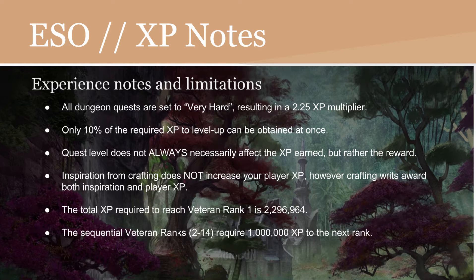There are some notes and limitations on experience. All dungeon quests are set to very hard, resulting in a 2.25 times XP multiplier. However, only 10% of the required XP to level up can be obtained at once — meaning if you go into a dungeon, you cannot obtain more than 10% of your next rank in that dungeon, even with the 2.25 multiplier. Quest level does not always affect the XP earned, but rather the reward — such as more gold or a better staff or sword.